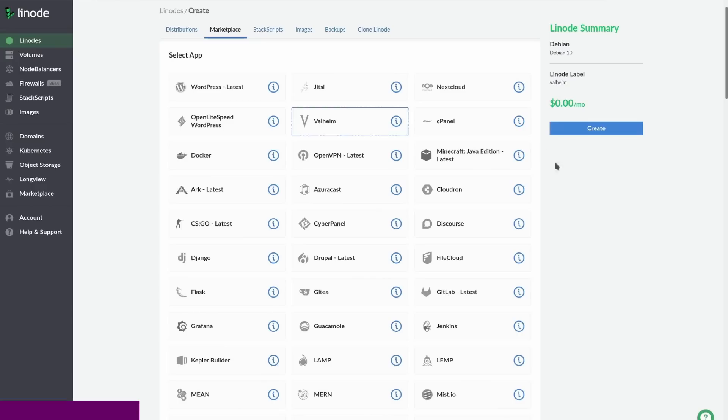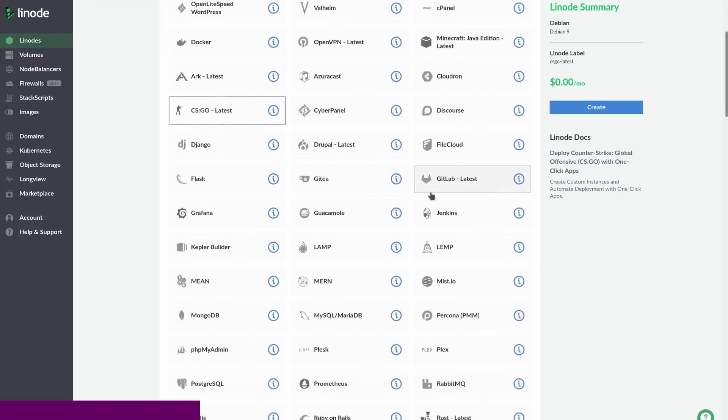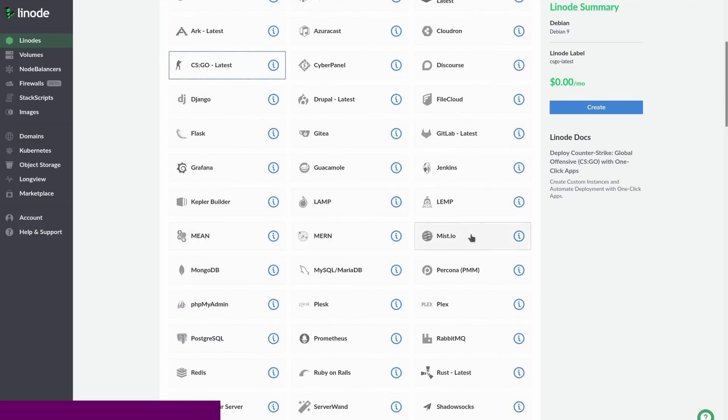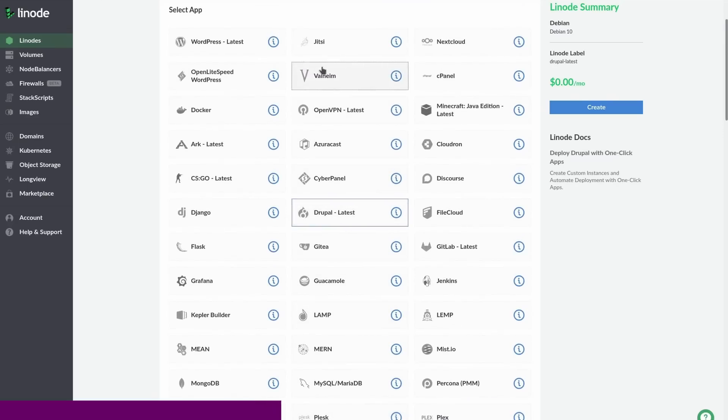Linode is an amazing way to get your Linux server up and running. They've been voted top provider for infrastructure as a service by G2 and TrustRadius, and they offer tons of one-click deployable servers. For example, Owncast, letting you run your own Twitch-like streaming server with video broadcast and chat capabilities, or Apache Guacamole, which is the easiest way to get your own fully featured Linux desktop in the cloud, accessible from anywhere in the world.